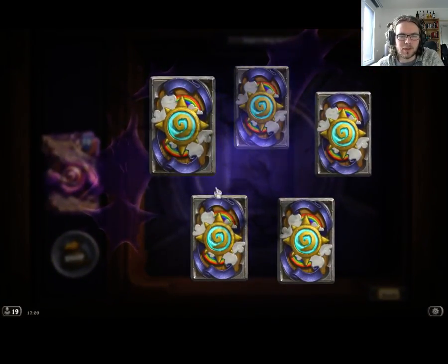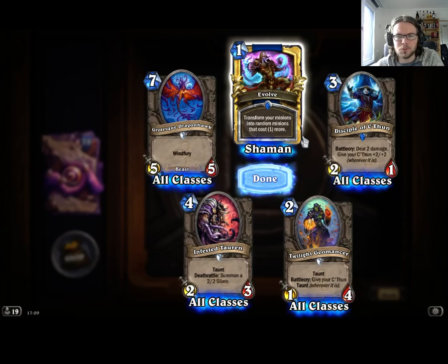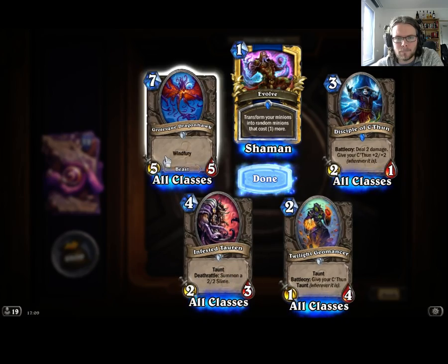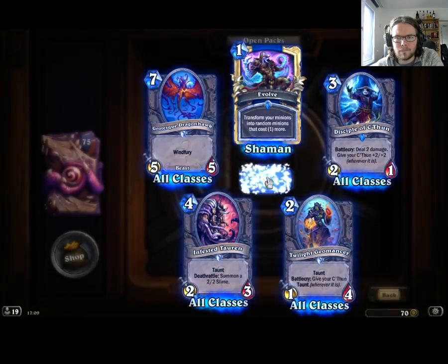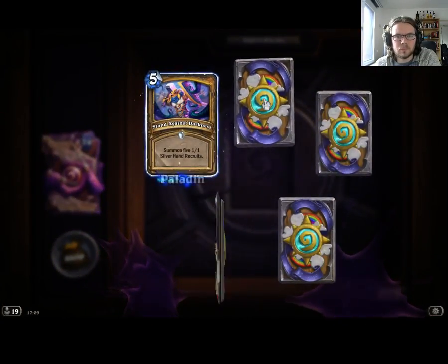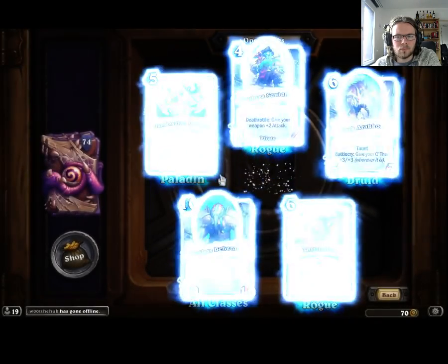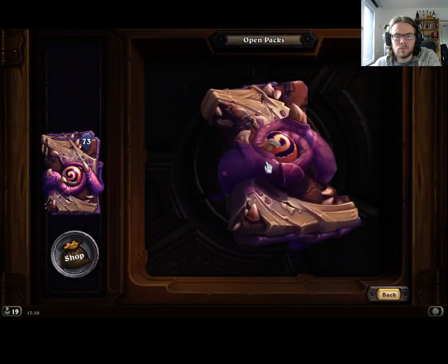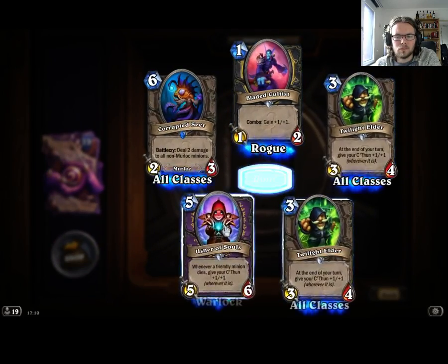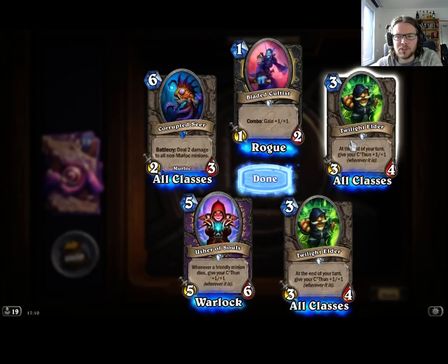Golden Evolve — transform your minions into random minions that cost one more. Seems to be the new Shaman thing. Twilight Elders — good to get 2 of those. They seem pretty solid in the C'Thun deck.